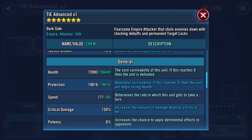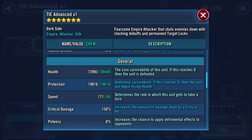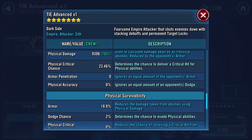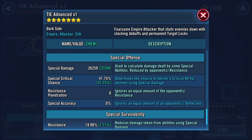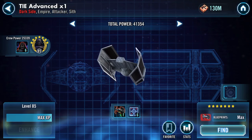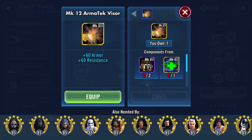I geared up my Vader to gear 12 earlier, and with each piece I switched over to look at the impact. Here he is at the moment: 73,993 health, 819 protection — nearly 94,000 combined. 171 speed, 9,306 physical damage, 18.9% armor, 26,259 special damage, 41.75% special critical chance, 19.98% resistance, and 2% deflection chance.